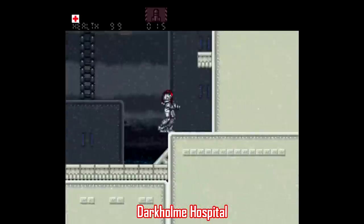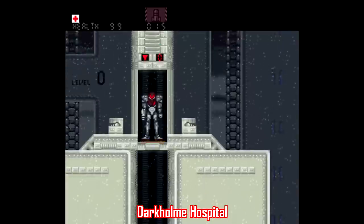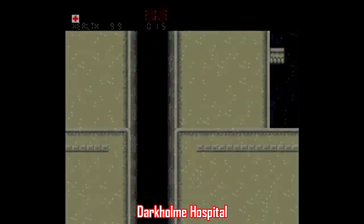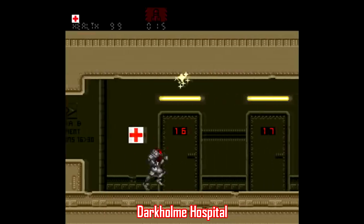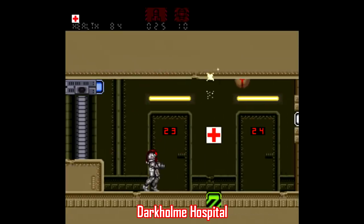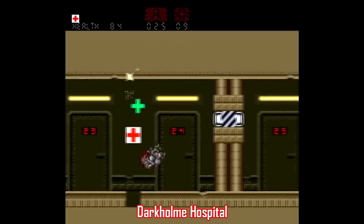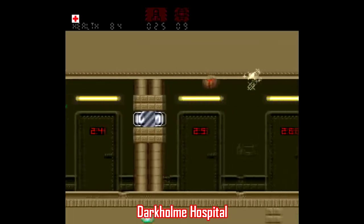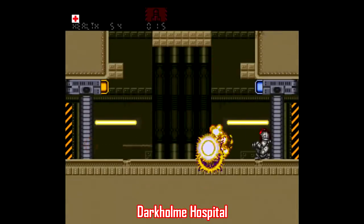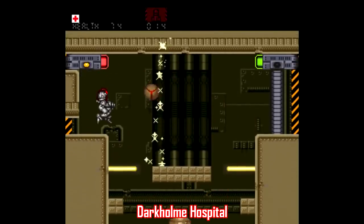If you're looking for a Super Metroid hack that's more approachable, there's Super Metroid Darkholm Hospital, which takes place three years after Super Metroid, with Samus coming back to Earth to investigate strange goings-on at an old abandoned military hospital. The setting fits the Super Metroid structure well, and the further you progress, the creepier it gets. There are plenty of puzzles to figure out, and you actually have time to do so — you're not constantly struggling to stay alive. If you're not a hardcore Super Metroid fan but want to try a hack, this is a great place to start.